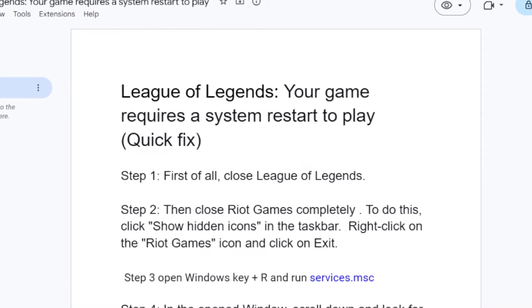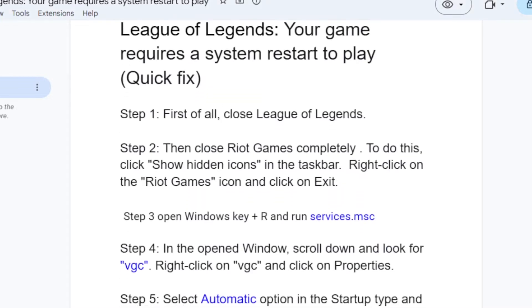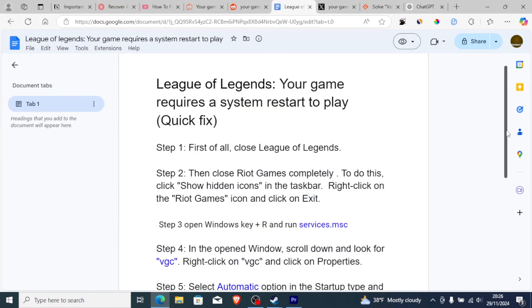To fix this problem, step one: close League of Legends. Make sure you close the game you are currently playing and ensure it's not running in the background. After you've closed League of Legends, then close Riot Games completely. To do this, show hidden icons in the taskbar.